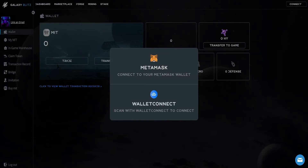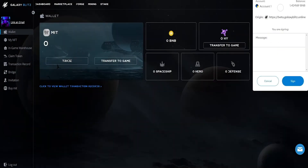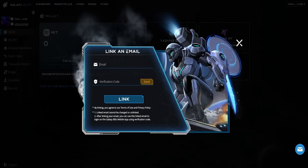Once you've clicked on the Marketplace, it will automatically prompt MetaMask. Click on MetaMask to link. It will open up the browser extension for MetaMask and you have to click Sign.